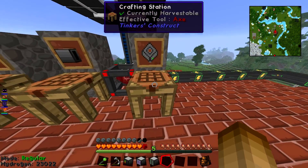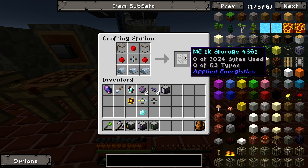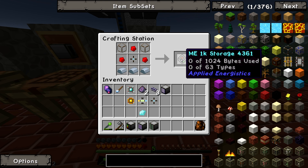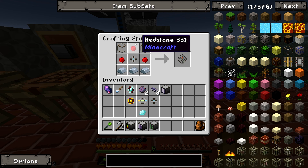Last but not least, we actually need a hard drive to store stuff on. This is the most basic one you can make — it's called ME 1K Storage. They go up to 64K, which is the biggest one and pretty tough to make, but this one will do for now. That's just redstone, glass, a Storage Cell, and iron.